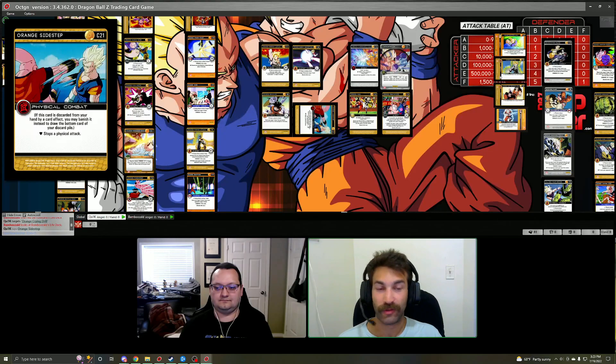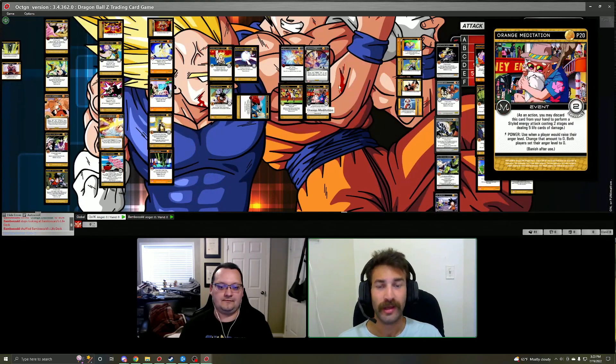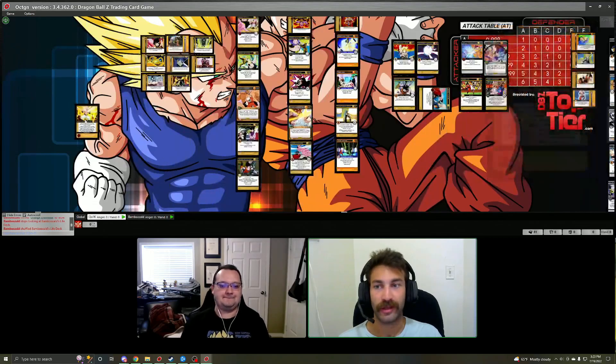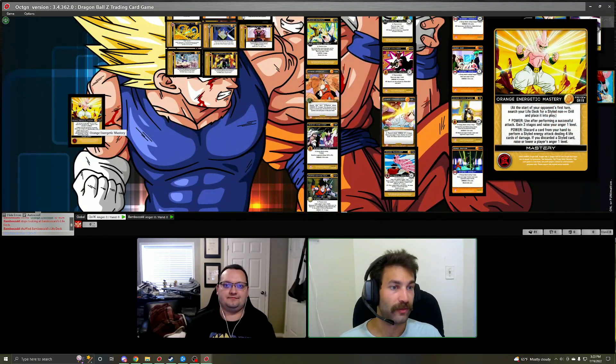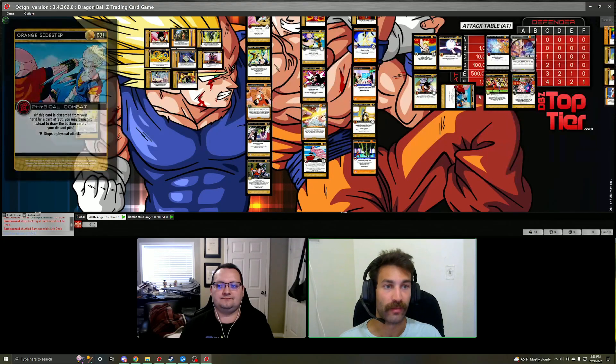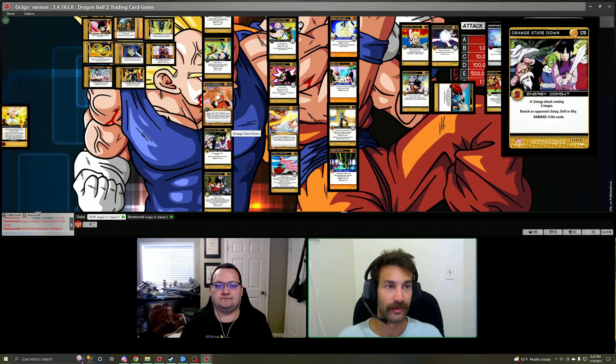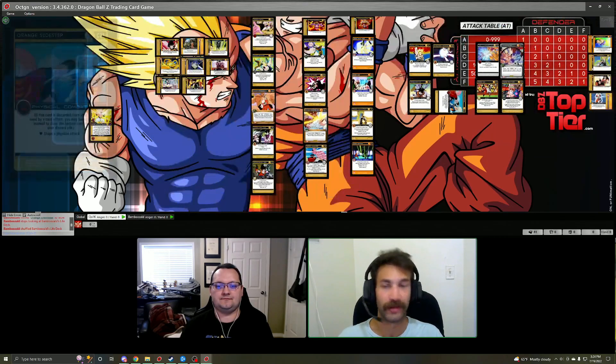With Orange Sidestep, you are going to banish the card instead of discarding it. So if you do discard this card via the mastery, you do not get the anger on it because the mastery checks if you've discarded a styled card — and you've banished it instead. But you still get to perform the attack, and if there's a nice card on the bottom of your discard pile you get to draw that card and put it in your hand. So you might lose the anger on the mastery, but you might gain a more powerful card such as an Uppercut or whatever anger card you want to see.